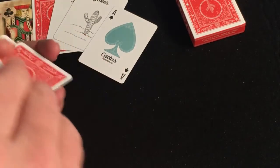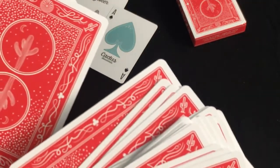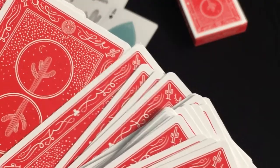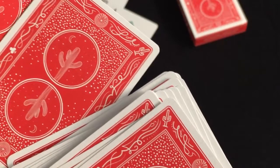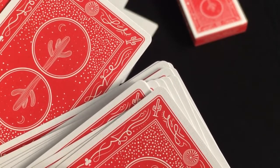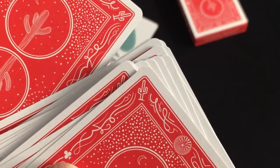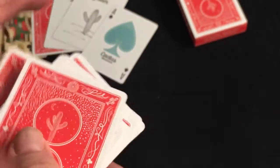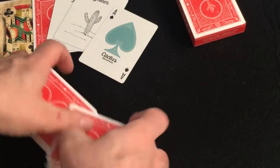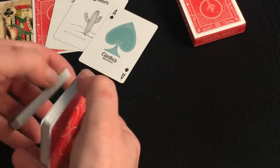Apparently this deck has other secrets besides the marked idea — I was going to say a marking system. They reveal maybe it is marked; I don't know. I can't tell. Don't know if there's any kind of marking system or one-way. But they do say there's other secrets — they could be just referring to the reveal on the Joker and the gaff card. I'm not entirely sure.